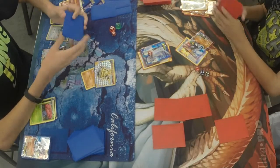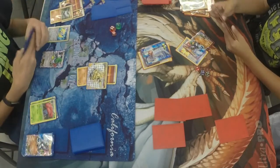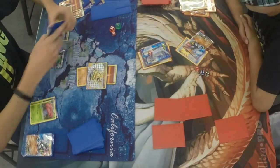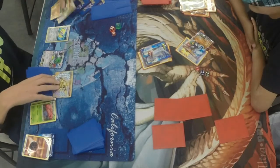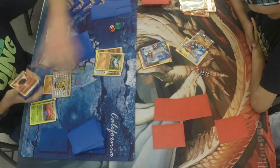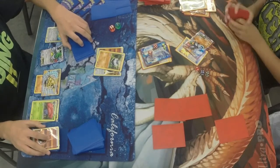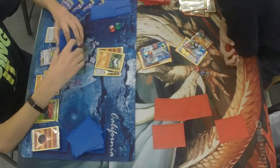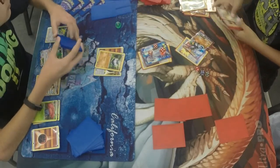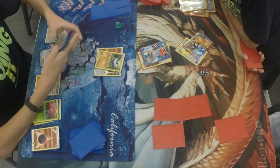I did see a Lucario in Alex's hand, but there's no real need to play it. I'm pretty sure John is just going to get an energy on that Carbink and use Diamond Gift to power up the other Carbink, because Carbink is going to lead John to victory here. Alex is going to need to draw into a Hex Maniac to get out of this situation. There goes the Diamond Gift onto the Bench Carbink. Alex draws but I don't think he has anything playable. There's nothing Alex can do in this situation — he's just not drawing the cards he needs.